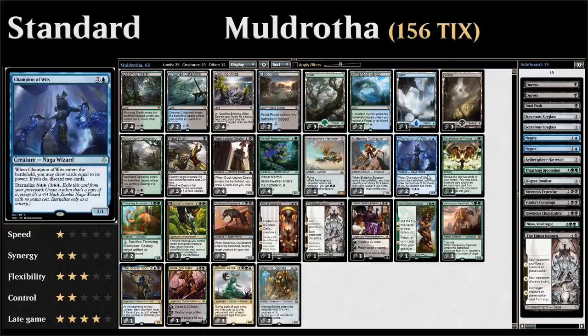We have two copies of Champion of Wits — a nice graveyard-enabling card. Three mana for a 2/1 that when it enters the battlefield lets us draw cards equal to its power and then discard two. It also has Eternalize for seven mana, giving us a 4/4 that draws four cards and discards two — a very powerful effect that helps set up our graveyard, hit land drops, and smooth our draw.